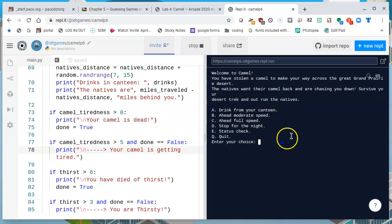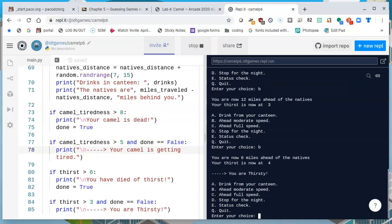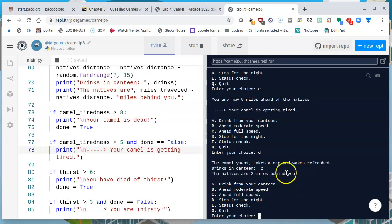Now we get a message that I was able to see right away: 'You are thirsty.' Let's go more at B, and let's drink some water — that is A. So now we have no thirst, but let's speed up a little. Let's go to C. And now I get the announcement: 'Your Camel's getting tired.' So one thing I can do, which we have already done, is stop for the night just to rest. I'll press D. Now the Camel yawns, takes a nap, and wakes refreshed.